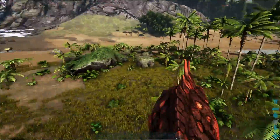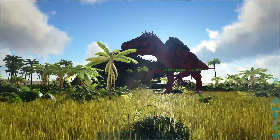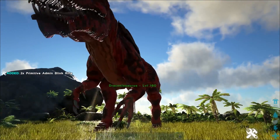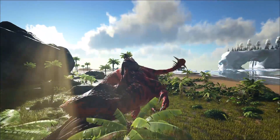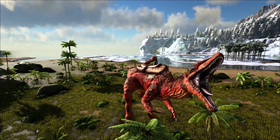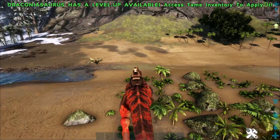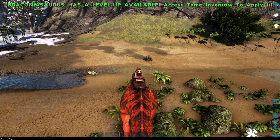For taming wild ones, I would not recommend crossbow tranq arrows because they're resilient to them and actually take less torpor. You definitely want to use a longneck rifle with tranq darts — it works much better and you'll be able to tame them quicker. They also have a roar, which is a pretty intense roar. Definitely worth checking out — it adds a little bit of flair to the game. New dinos always make things a bit better and more fun in ARK. Definitely try taking one up against a Giga, because I read they can go toe to toe.